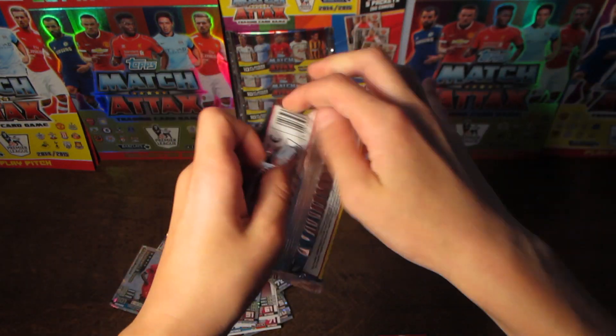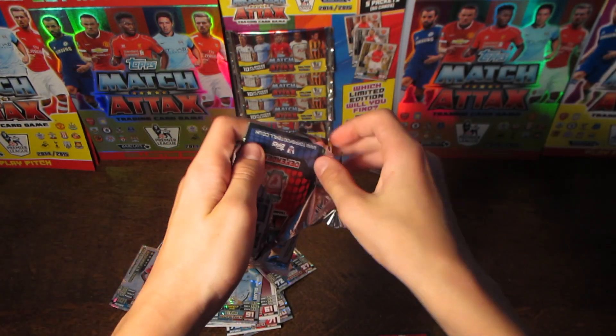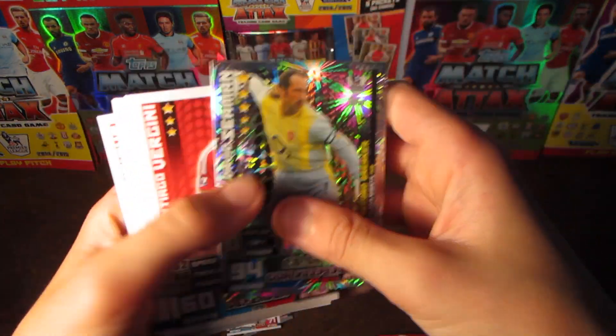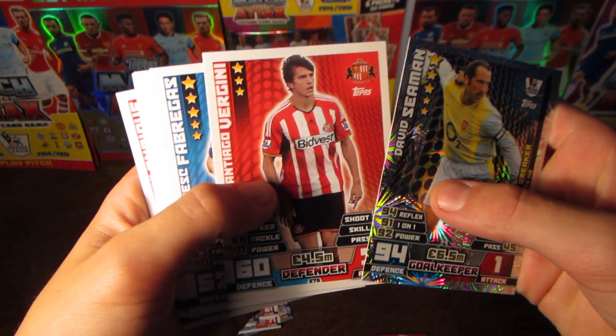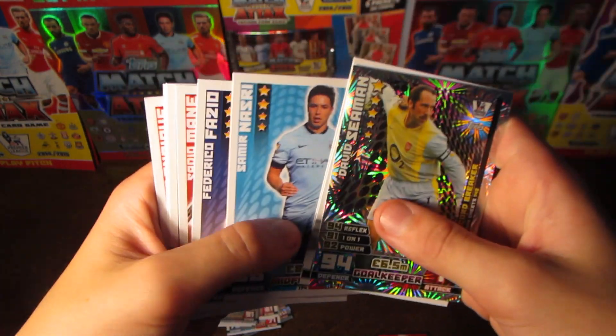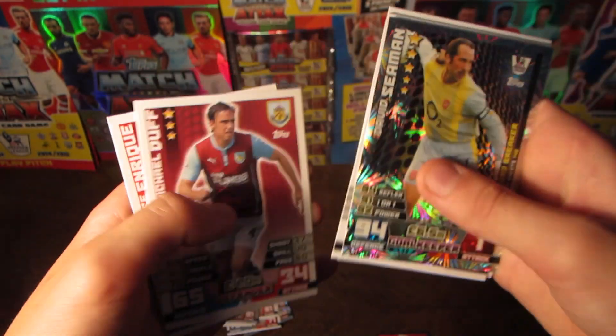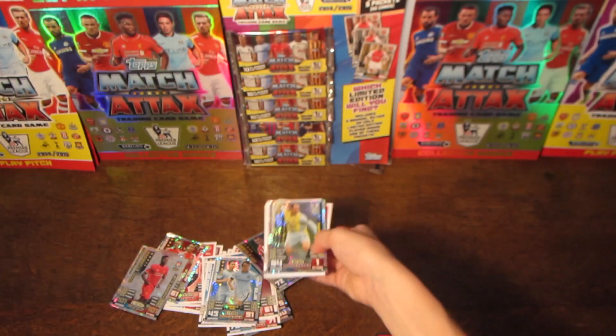Last pack now guys, and then I will reveal which limited edition we did pull. We get David Seaman the goalie Record Breaker, Virginie, Fabregas, Nasri, Fazio, Maine, Baker, Joe Gilker, Duff, and Jose Enrique.